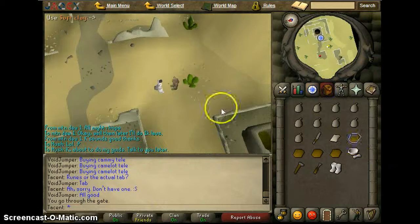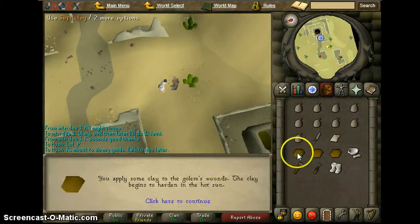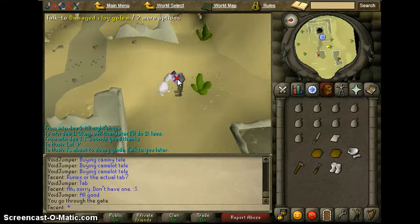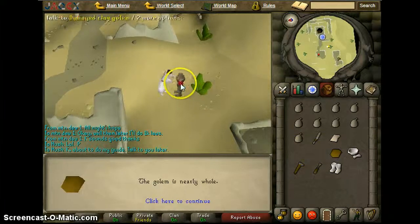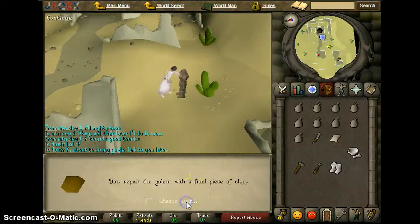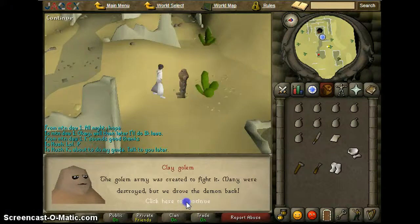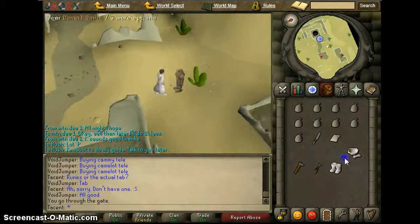He's going to ask you to repair him, so use your soft clay — all four — on him. Now he said he was programmed to defeat an enemy.